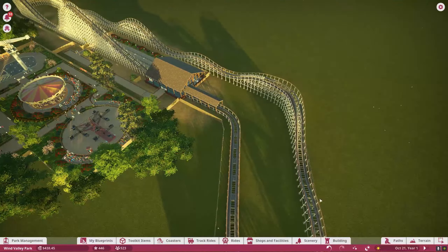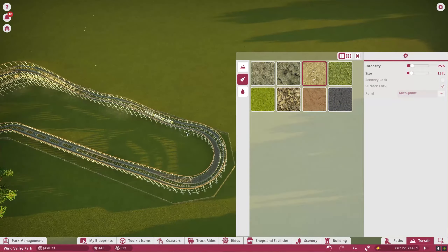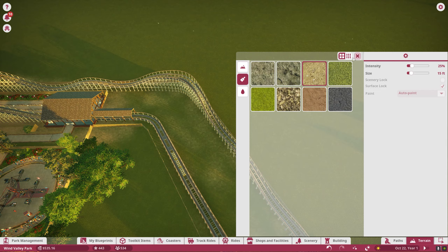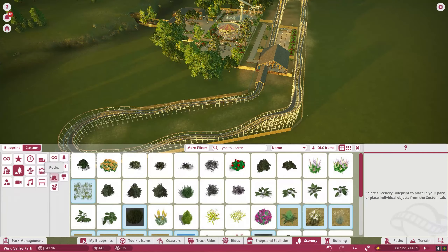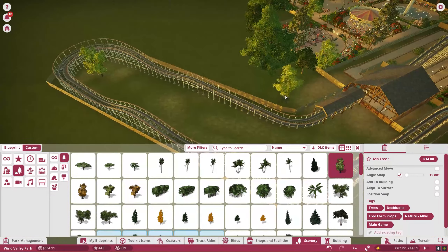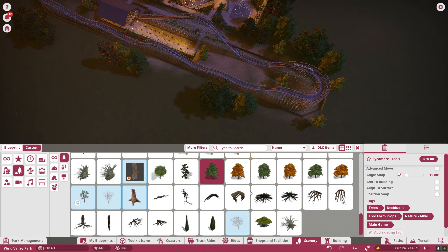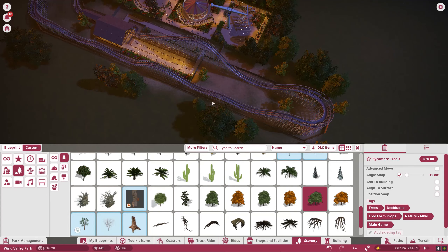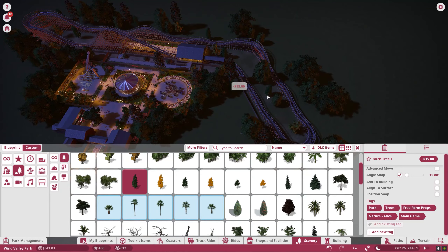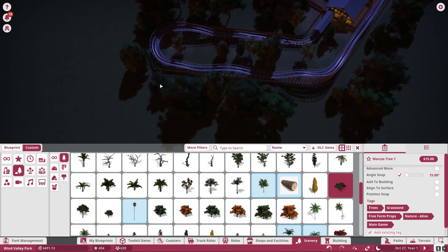We have the perimeter fence now all the way around. Let's go ahead and work on our terrain a little bit to make it look like this was somewhat under construction for a bit. We're going to add a few trees and foliage and stuff like that. These trees are a lot more expensive than you think — they're like $20 plus dollars each, so something we've got to watch out for. We don't have to completely fill this up, but I do want a good amount of foliage and trees in here. We're getting close to opening.